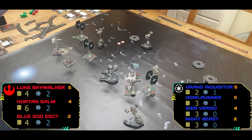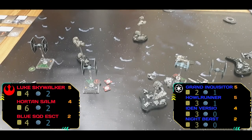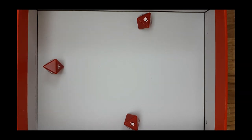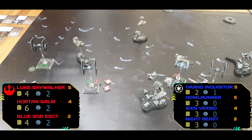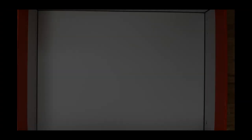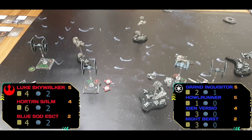We go into the combat phase and it is going to be Luke shooting first — going into the Grand Inquisitor, took one damage coming in from the debris field, but he's going to spend a force to negate that attack. Then it's going to be Horton firing into the rear of HAL Runner — manages to get two hits, only two defense because of outmanoeuvre — taking off the shield of HAL Runner. Then the Blue Squadron Escort does two more damage onto HAL Runner, and Night Beast does nothing in return.